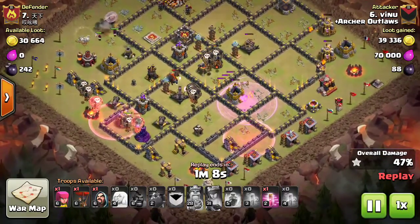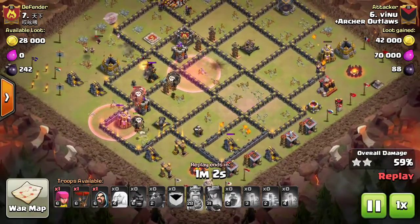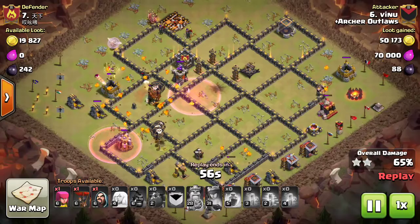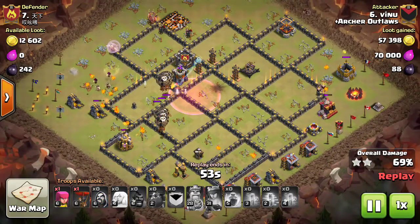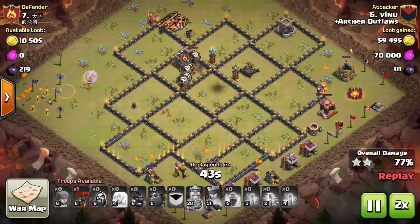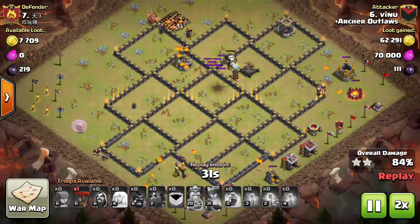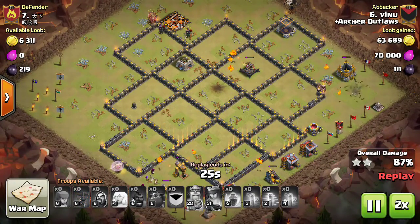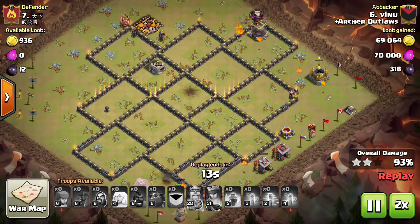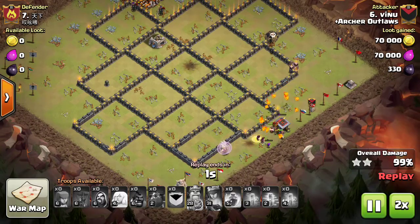He still has a max hound from the clan castle tanking as he drops his last two hastes to reach the final Air Defense. One hound is barely standing with just enough health to tank while the last loons get into that final Air Defense — key for the three-star. He speeds through cleanup with pups and plenty of loons hitting the last two Teslas. The base's X-bow being on ground rather than air is what made this raid possible.